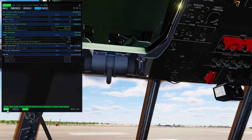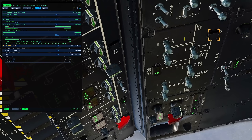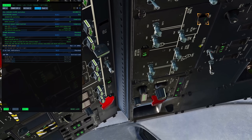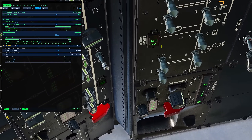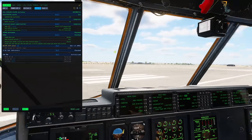Next is the bleed air panel, which is up here. It's asking us to turn this on, which is our pneumatic system. So we're going to pressurize the pneumatic system, which we're going to use to blow into the engines to start the engines. Here is the pressure — presumably in PSI of that system — nominal 45 at the moment.